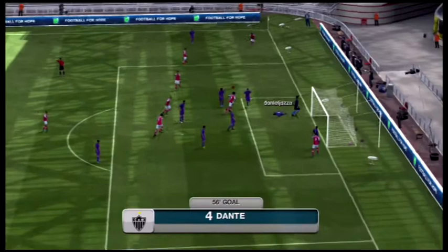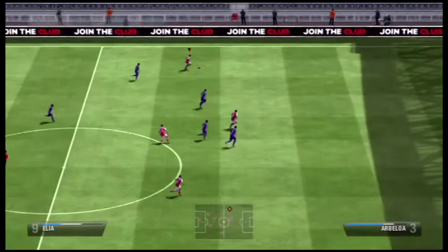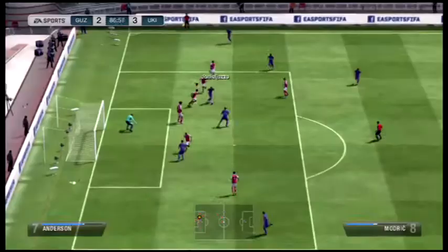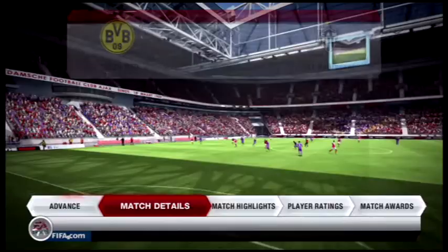Dante manages to win a corner — he's winning quite a few corners lately. But obviously you don't really want to score those types of goals. And then Elia again: scoop turn, scoop turn again and smacks it. This Elia, mate — definitely buy this guy. If you can fit him into your team he is a must. He manages to get another goal back and that's the end of the game at 3-3, so it was a draw.